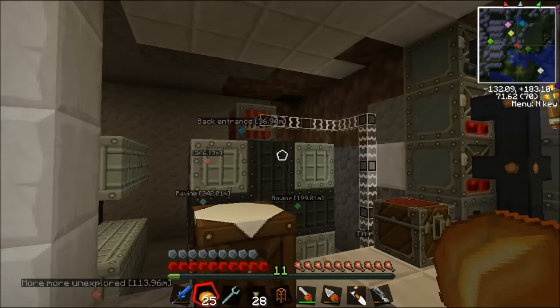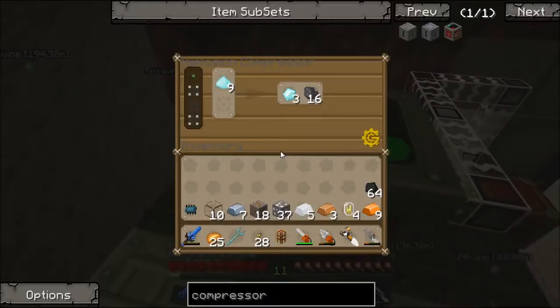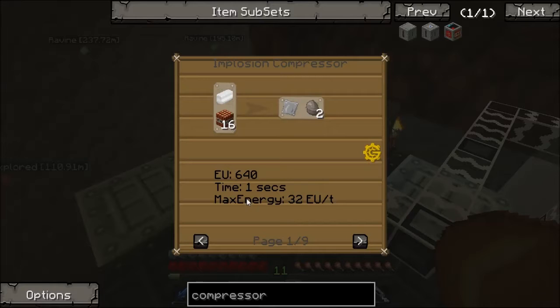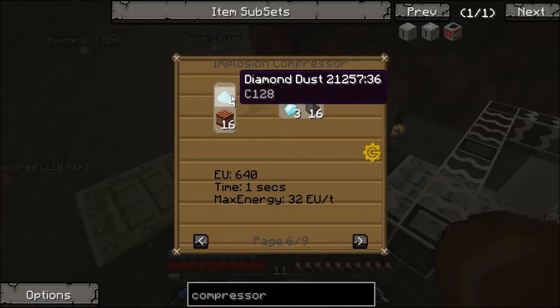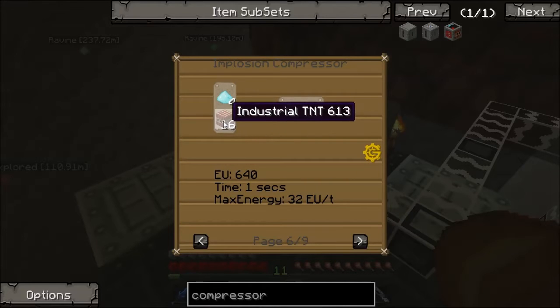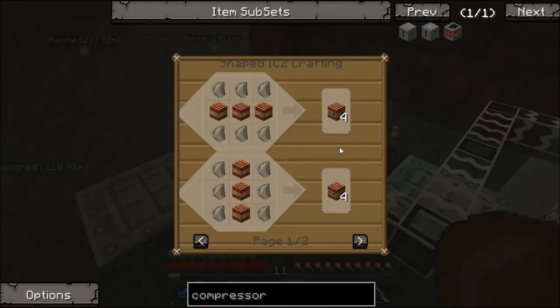We've finally got our implosion compressor, and damn is it looking fine. I've already got it churning out some diamonds. This barely requires energy — 640 EU, a pittance really. Here's the recipe for diamond dust. The problem is the industrial TNT is very costly — 3 TNT makes 4, and you need 16 per 4 diamond dust, which makes 3 diamonds. Put 2 diamonds in to make 4 diamond dust and you get 3 diamonds out, essentially multiplying your diamonds by about 1.5, which is pretty good — a lot better than vanilla.